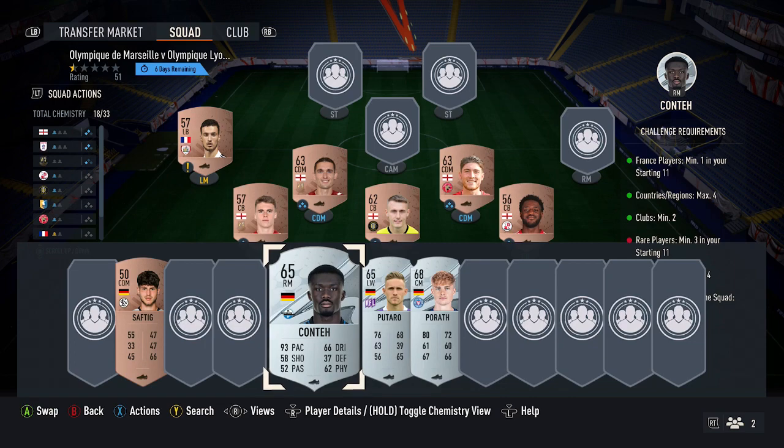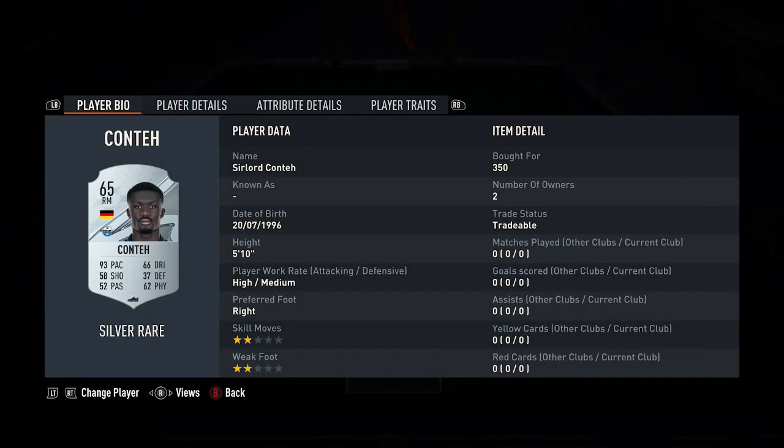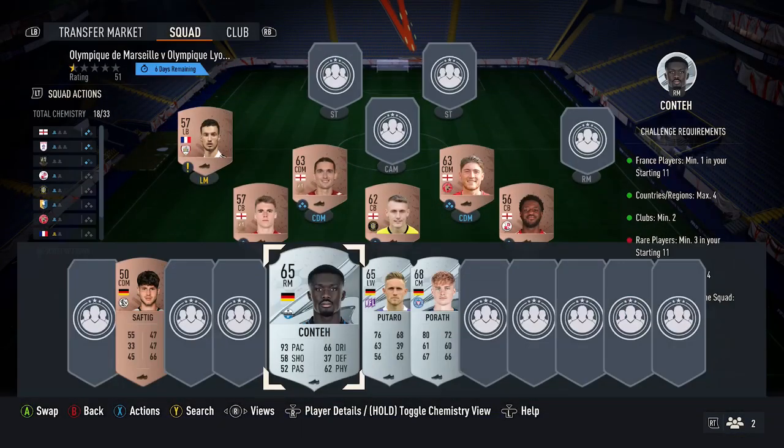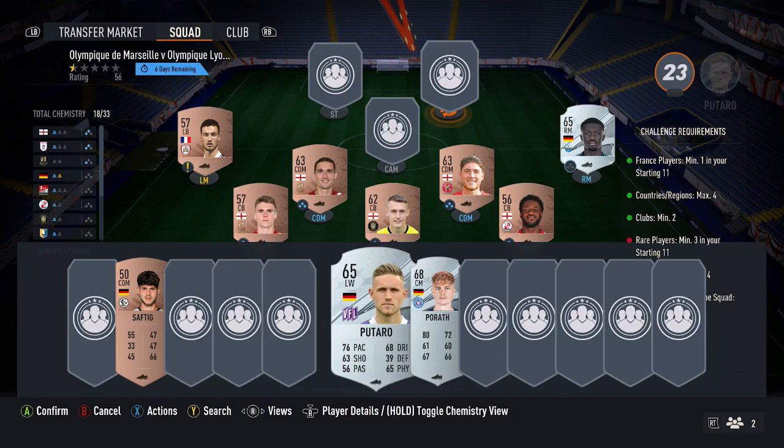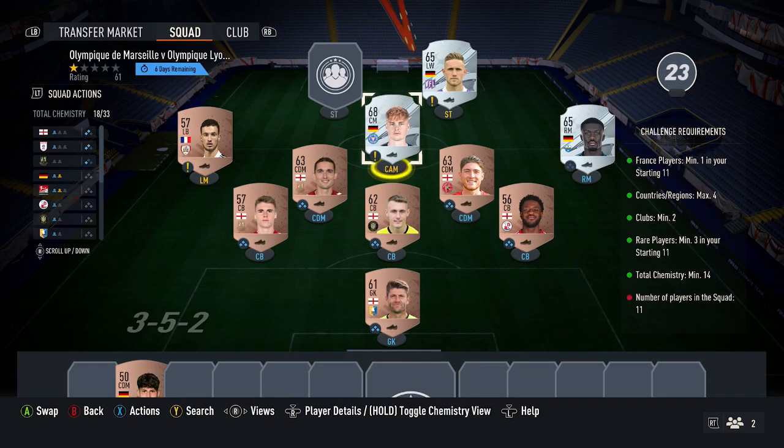Next up, you need the three rare cards. Silver rares are actually cheaper than bronze rares right now, but if bronze rares are cheaper at the time you're doing the SBC, pick those up instead. Silver rares are about 350 coins each — pick these up and put them in to complete the rare part of the SBC.